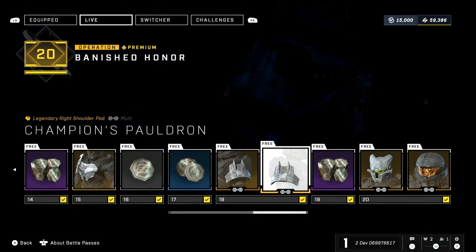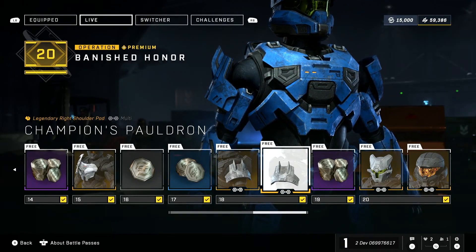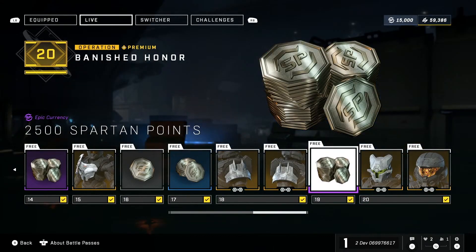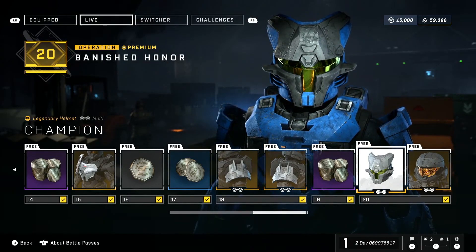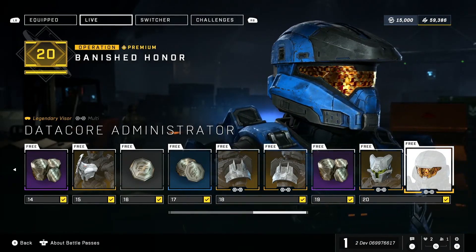I'm a big fan of these shoulders — not so much in the Cadet Blue, but they look really awesome in some of the other coatings. You're rocking them on your Spartan, which we'll look at in a second. It's nice with cross-core shoulders — a lot of this stuff was initially made for Mark VII, but now with cross-core shoulders and helmets, you can place it on any core and you'll be able to look Banished and awesome. Getting up to Tier 20, we see this really cool champion, sort of Banished-inspired helmet, which I'm a big fan of — I'm rocking that right now — and there's a nice little visor to go with it.